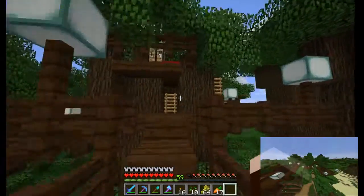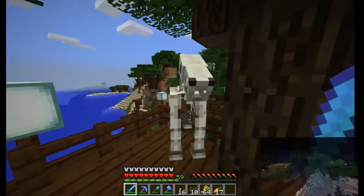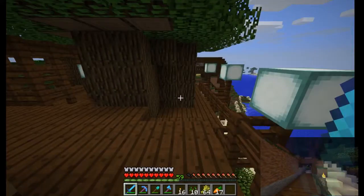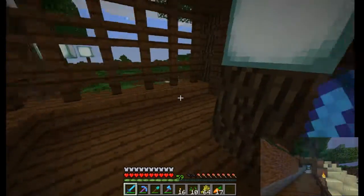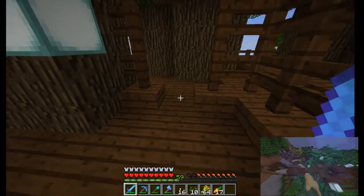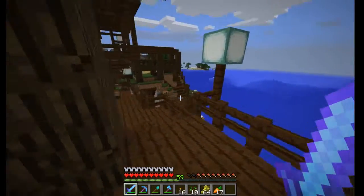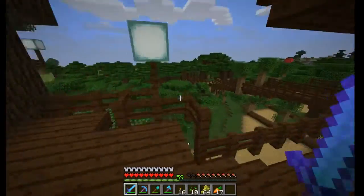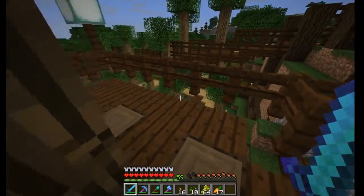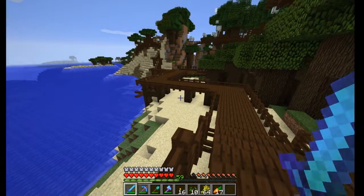Oh, there's a skeleton horse there. Phew, it didn't spawn anything. There's an incomplete room — it lacks a bed, doors, whatever. But still, you get a good view. It ends at this ladder here, which goes to the other side of this elevated walkway.